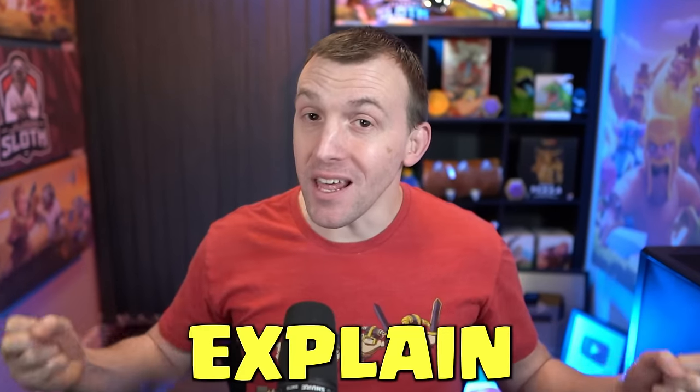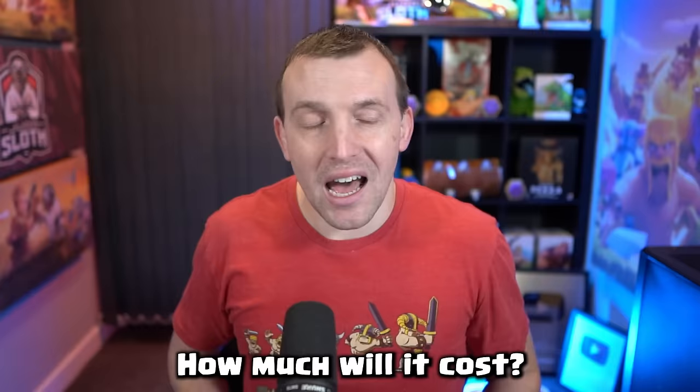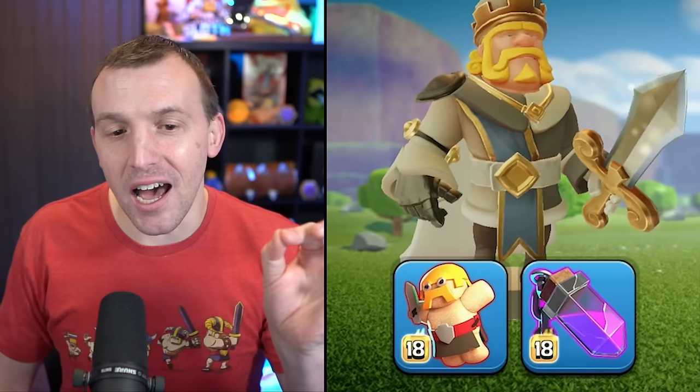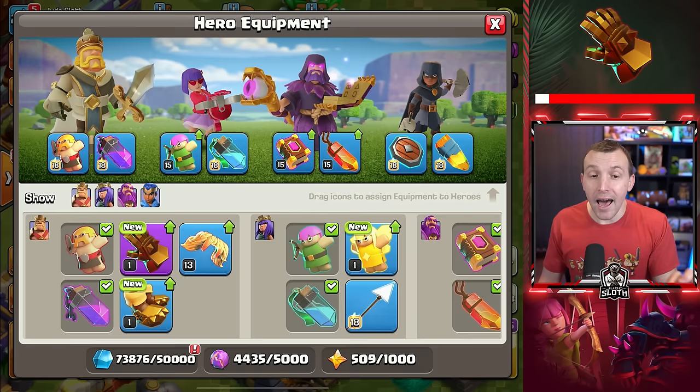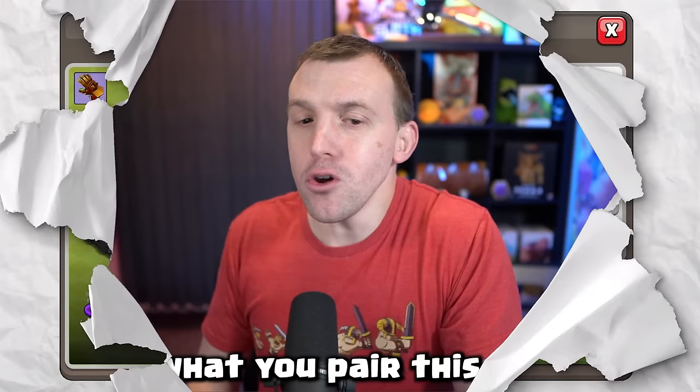I will explain the best equipment for every hero whilst gemming them to maximum level in this video. How much will it cost? Let's find out. I am starting with the Barbarian King, and the best piece of equipment right now is his epic Giant Gauntlet. Mine is level one, but what you pair this up with depends on the strategy that you're using, and I'll be going over all of that.